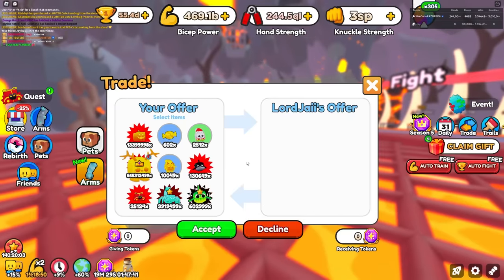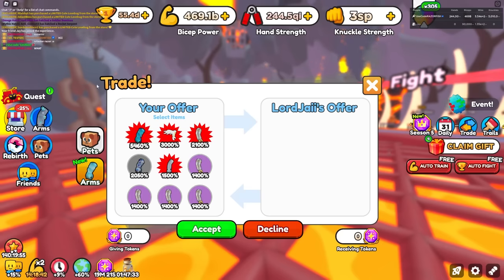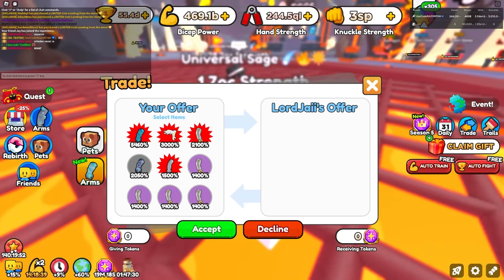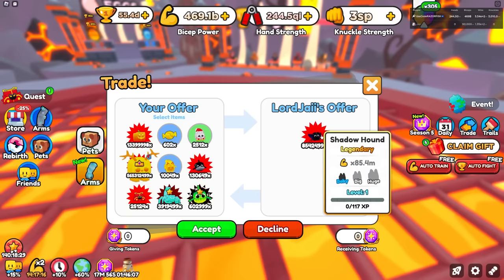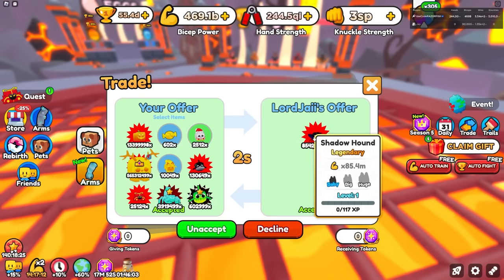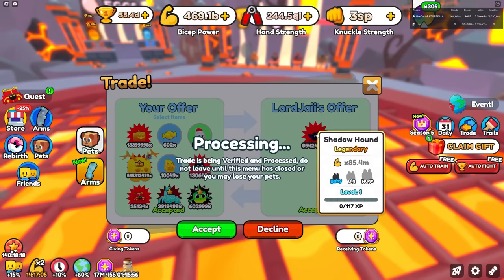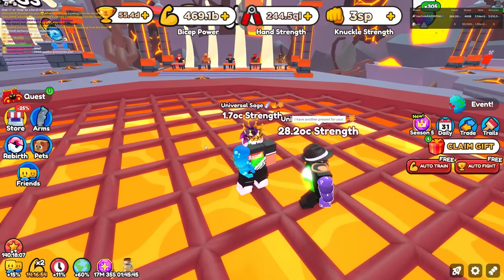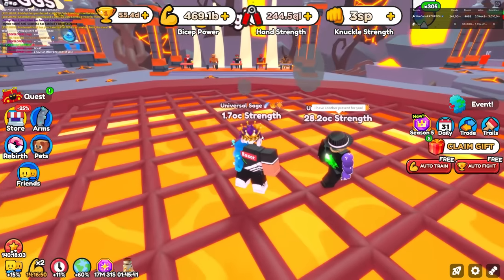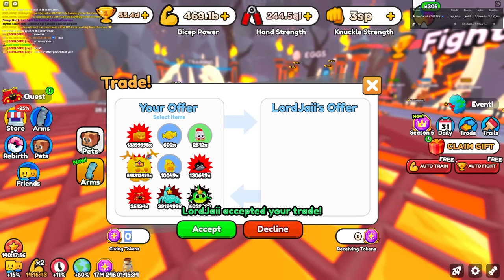I'm gonna trade J. I'm gonna flex my Poseidon arm to him — that's a big flex. He's like 'what bro' — it's actually going crazy that I actually have it. Look, this guy literally has a Shadow Hound and a Royal Capybara — 3.4 billion stats! He's giving me a Shadow Hound — that Royal Capybara is insane though. The Shadow Hound is crazy: 85.4 million base stats, and it's not even shiny, it's 'Shadow' in this game.